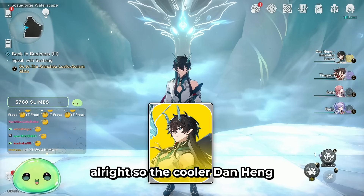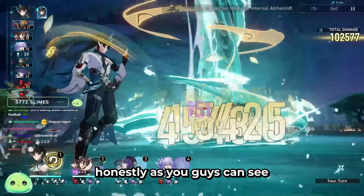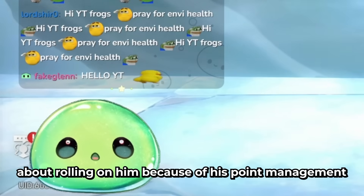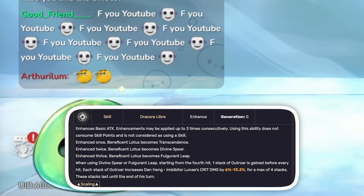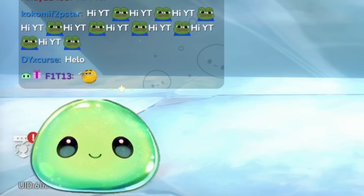Alright, so the cooler Dan Heng Imbibitor Lunay has officially released and he is doing a lot of damage. As you guys can honestly see, he's become one of my favorite characters. I was a little worried and skeptical about rolling on him because of his skill point management — him needing to use three skill points in order to use his attack. But I think it's perfectly fine and I'll explain why later throughout this video.